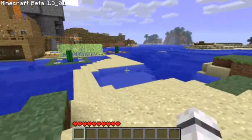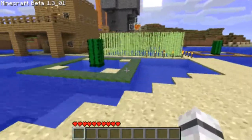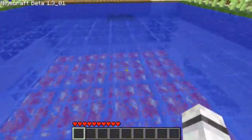So this is Spawn, big waterfall there, and this is where we built the first house. It's like a wooden shack, a couple of floors, and it has a hot tub outside.